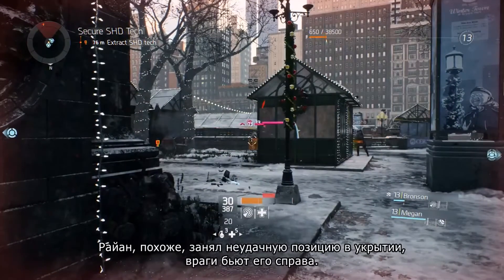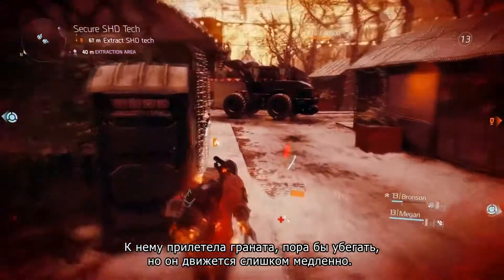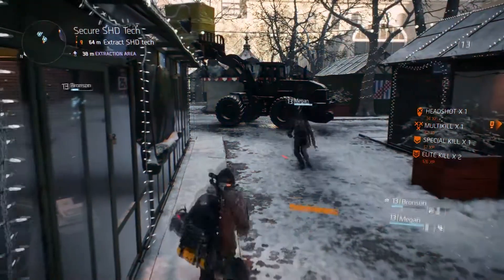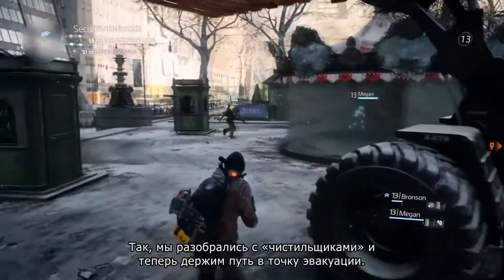Ryan seems to have moved up to a kind of a bad cover position here. He's taking damage from the right and he's got a grenade coming in — he needs to move, and he's too slow. So he's going to need to top himself off with a nice self-heal. Now we've dealt with the Cleaners and we can move on towards the extraction area.